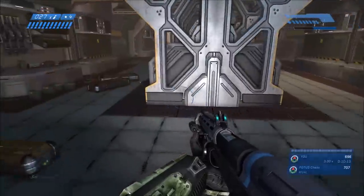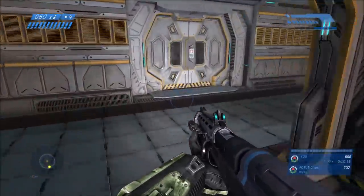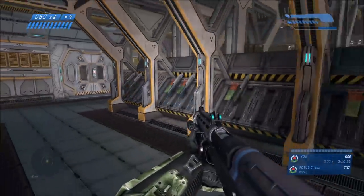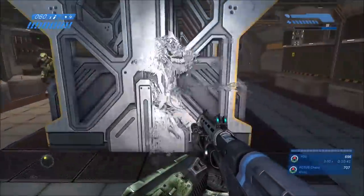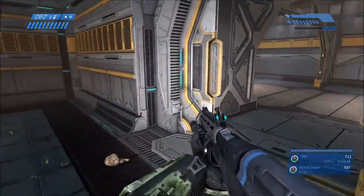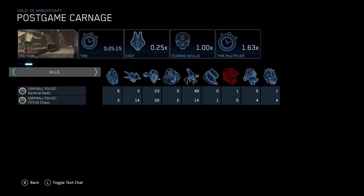The first thing I'm going to be showing you is on the mission The Maw. It's actually possible to get Brute Kills on this mission, even though Brutes weren't introduced until much later in Halo 2. If you kill one of the Invisible Flood at the Armory part of this mission, then after you finish the mission and look at the post-game carnage report with scoring on, you'll notice that you have a Brute Kill. Killing the Invisible Flood Combat Forms is indeed what causes you to have a Brute Kill on The Maw.